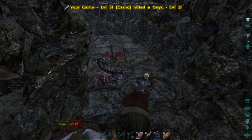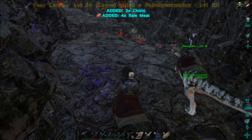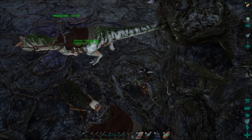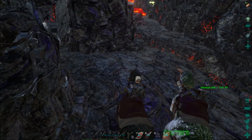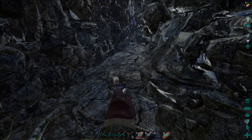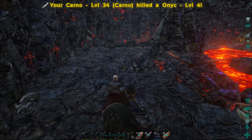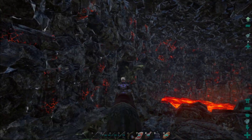My frame rate in this cave is just horrible - I'm at like 16. There's a jump ahead of us or we can go that way. I'm surprised my carno hasn't passed out yet. Carnos are burly dude - but my torpor is like over 500 right now. There's a dilo on you! Let me get my arrow supply restocked. Why can't carnos jump man with those powerful hind legs?